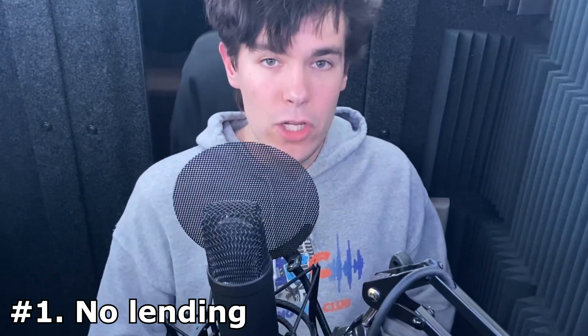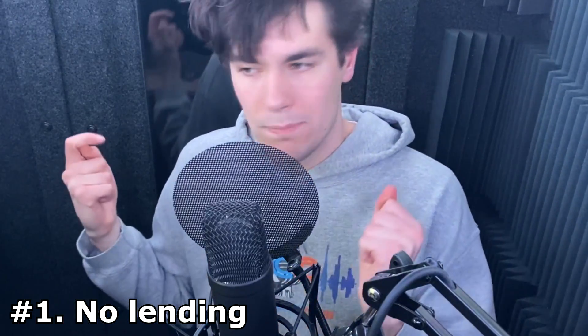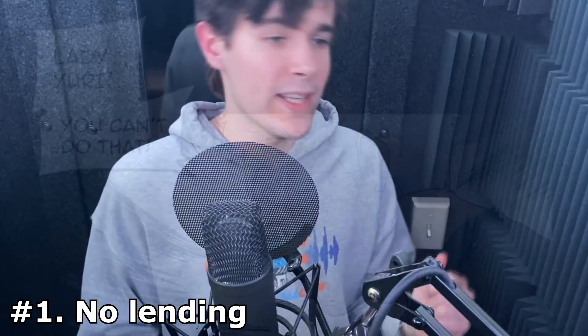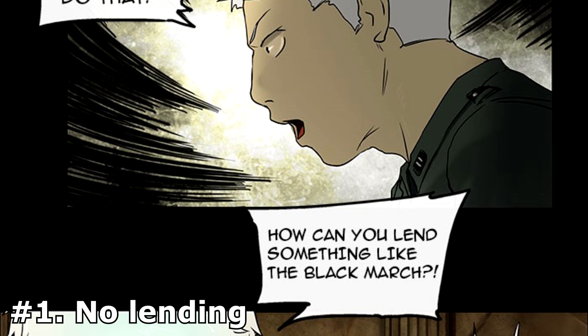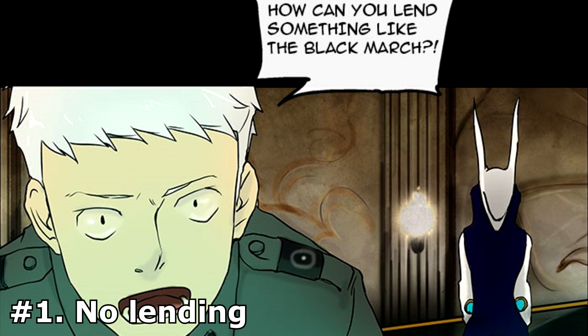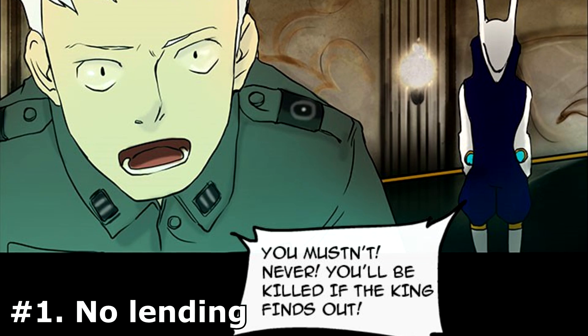Once a princess becomes a ranker, she becomes qualified to potentially receive a 13-month series weapon — she becomes a chosen princess, essentially. What's fascinating is you can actually refuse one. There are three main rules that bind you once you become a princess. The first is that you cannot lend your weapon to anybody else. You can't give it to somebody — it's forbidden, especially if they're not a princess. If you remember back in season one, when Yuri tries to give — or lends — the Black March to Bam, Evan starts freaking out and says you're going to be executed if they find out.